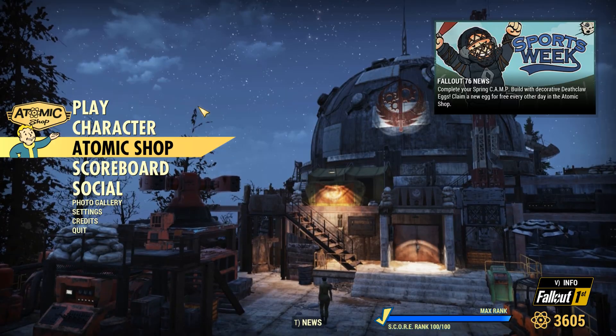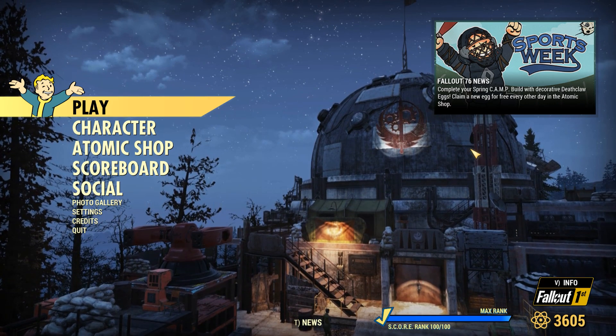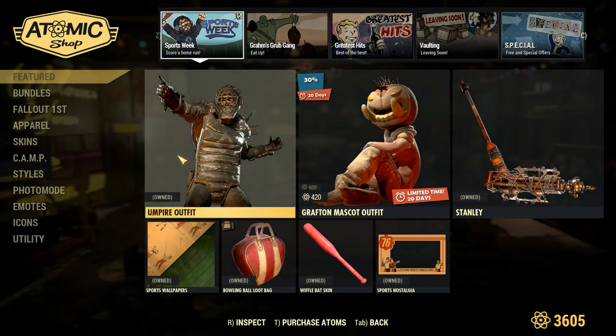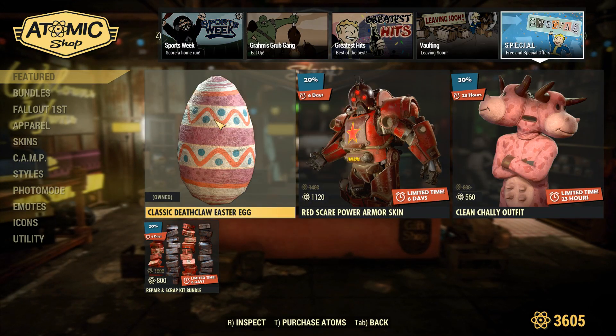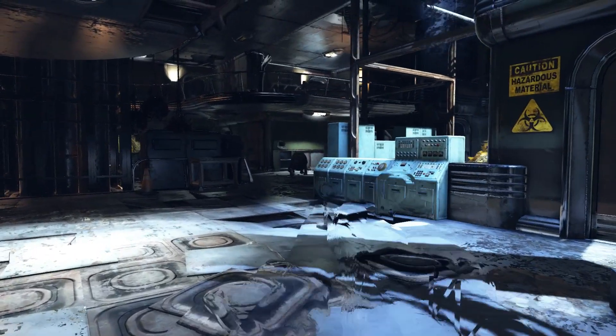In Special we have the Red Scare power armor skin, the Clean Chaly outfit, and the Repair and Scab kit bundle. I do have to say the Deathclaw egg is kind of interesting — on the main menu it says 'Claim a new egg for free every other day' in the Atomic Shop. Be sure to check that out and keep an eye on it so you don't miss any, because I honestly had no idea they were doing that until I was recording this.